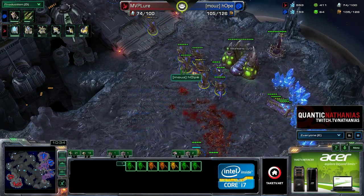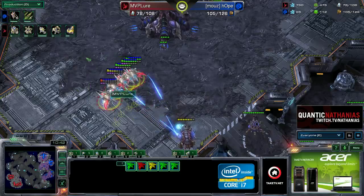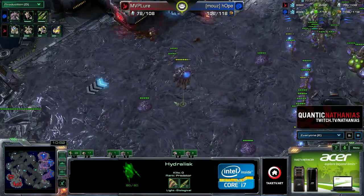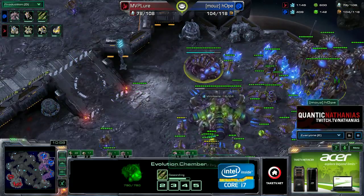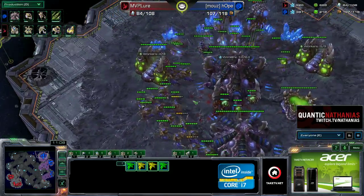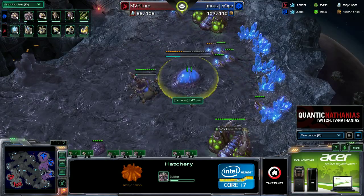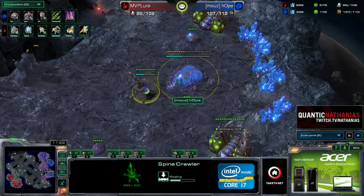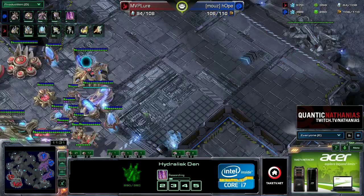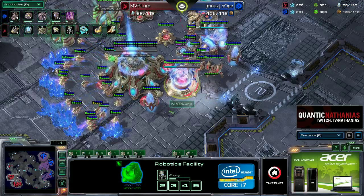Hope does have a good number of hydralisks on the field and looks to be a bit aggressive. The five phoenix are still putting on pressure, taking out more overlords — the hydralisks try to catch them, but Hope hasn't gotten any hydralisk upgrades yet. He really needs range and speed to give these hydralisks more utility. He takes out one phoenix with the spore crawler. Lure managed to kill five drones total — not huge, but killing the third and the mining time lost was definitely worth it, especially losing the queens and their injects. Hydralisk range is now the first upgrade for Hope.